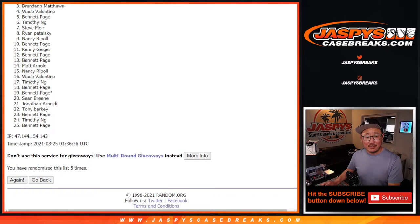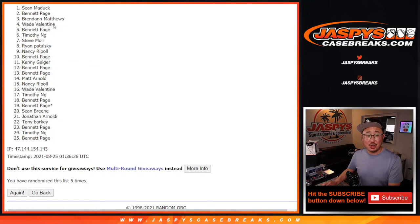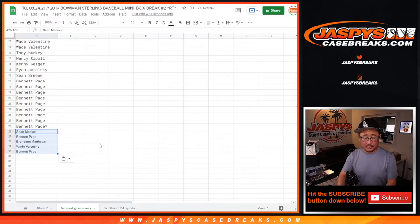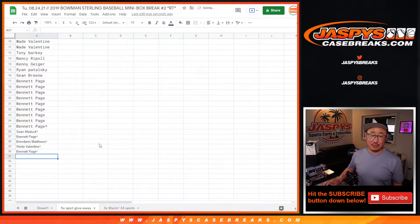Bennett, Wade, Brennan, Bennett, and Sean — you now have extra spots in this filler break, and consequently some little extra odds on trying to win Blazin' 24 spots as well.